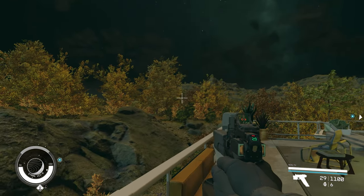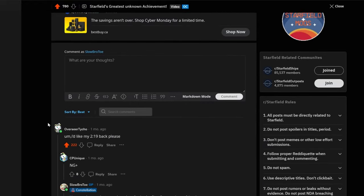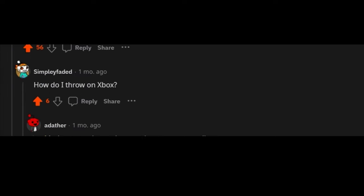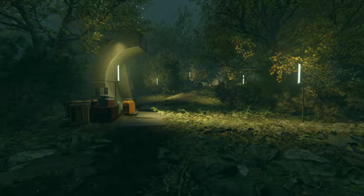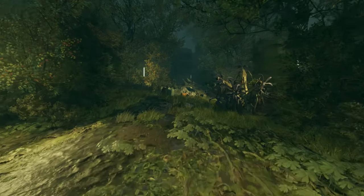So like any well-adjusted adult, I immediately posted my accomplishment on Reddit. It was there that I was informed you can simply press R to throw the ball — instead of having to swing your cursor, you can just launch the ball at the cups.